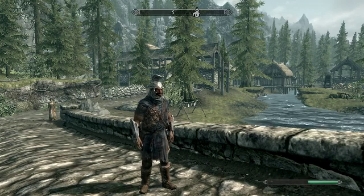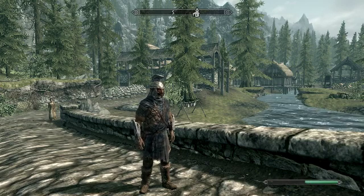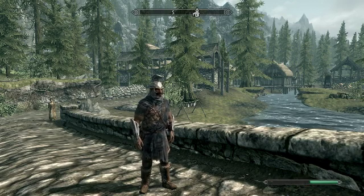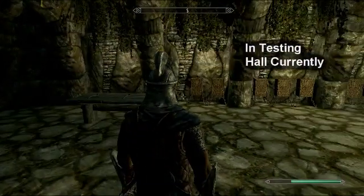Hey guys, Fog here and thank you for watching another console command tutorial. The console command I'm going to be using today is a very simple prompt that allows you to enter the testing hall where you can test out all the items. The command will then teleport you to the testing hall.